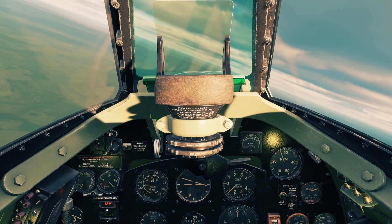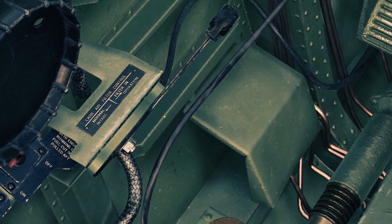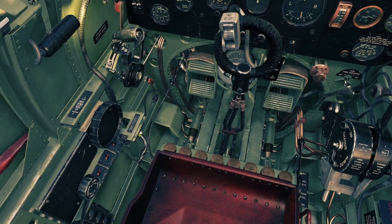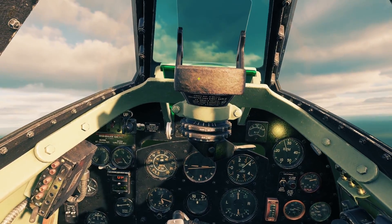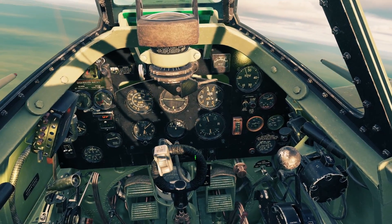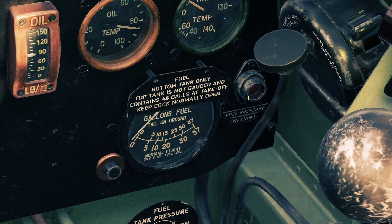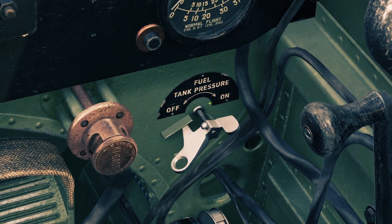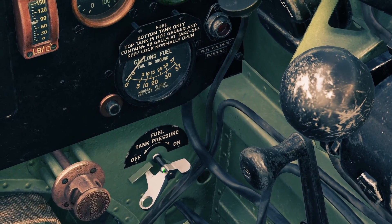The next thing is the carburetor air control — it's this lever here. If you push it forward, it only lets filtered air into the engine, which is used if you're in really dusty areas or something. If you put it backwards, it goes to unfiltered air. In DCS, I'm not sure if it really makes any difference, so I would just leave it in unfiltered. The last engine control is the fuel pressure switch. There's this little light right here, and if this light turns on, that means you have low fuel pressure. You can turn on this switch to increase the pressure of the fuel. The light's not on, so my fuel pressure is fine, and I just want to keep that off.